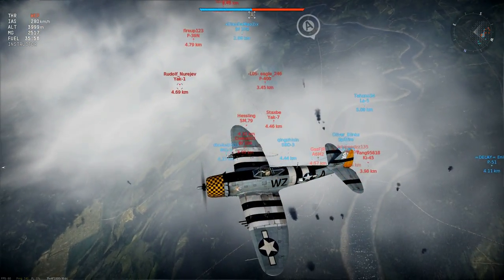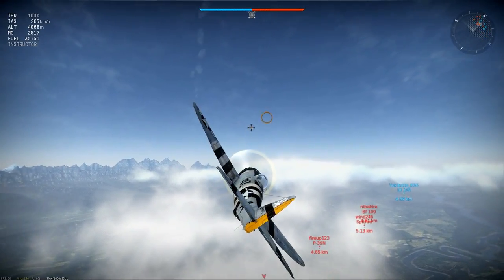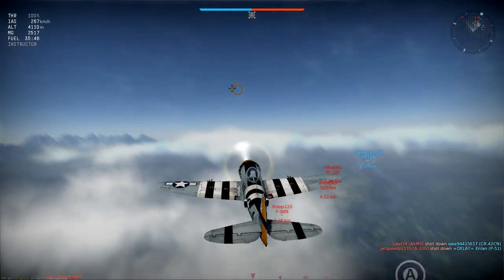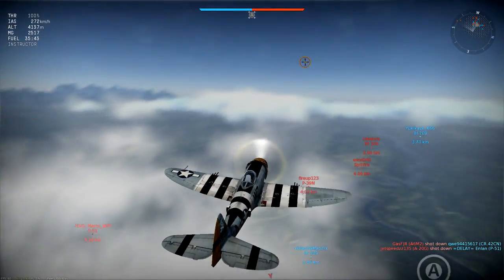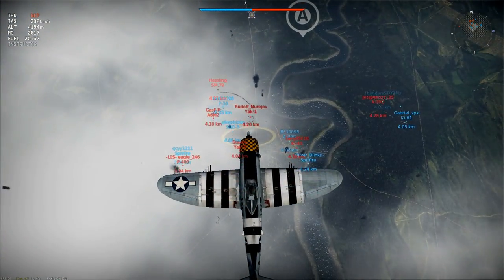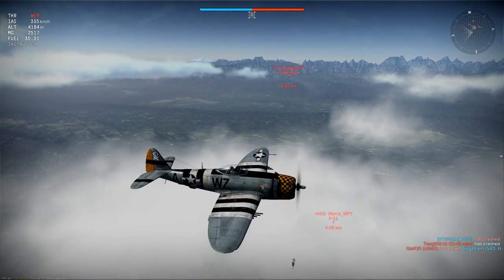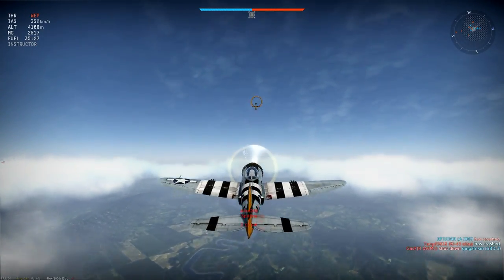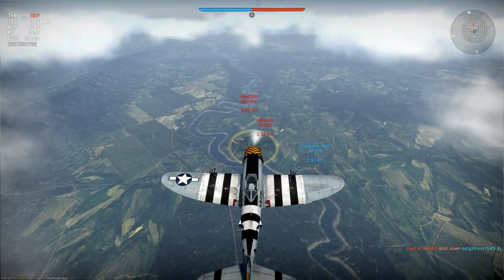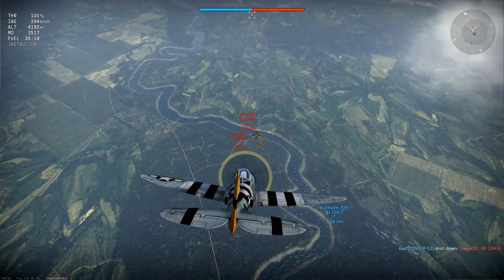I decide to try and help Yukikaze if I can — and to be honest I'm not driven entirely by altruism. The planes he's dragged up here will possibly make good targets if I can surprise them, and also represent a direct threat to me if they establish themselves at this altitude. So it's a Spitfire and a 109 — I'm hoping Yukikaze can continue his zoom climb and that these guys develop serious tunnel vision. But it's not to be; they've caught him and he's forced to dive. If he keeps a bit of altitude I might be able to latch onto the Spitfire, as it's a bit higher.